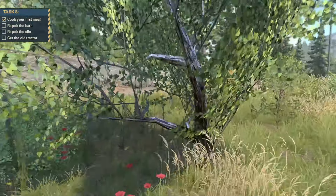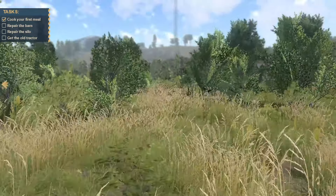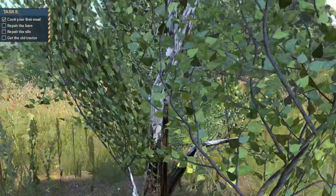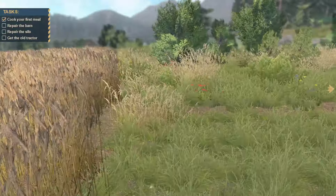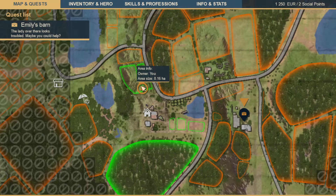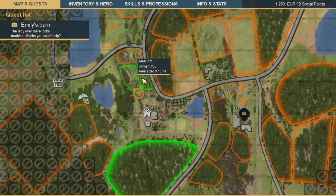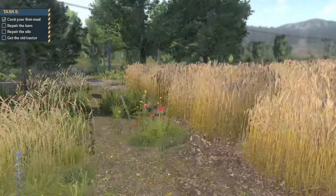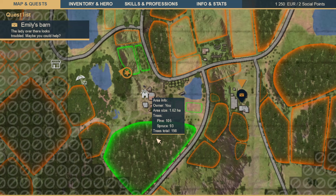This is our land — 0.1 hectare with bushes, no trees. I wonder if we can plant trees or just plow it up and make it a field. This is kind of between fields. We got that area and then this area — this is our crop field, 0.16 hectares. It's not super big but it's enough. And then we've got this big area of trees up here: area size is 1.62 hectares — pine 105, spruce 93, total trees 198.